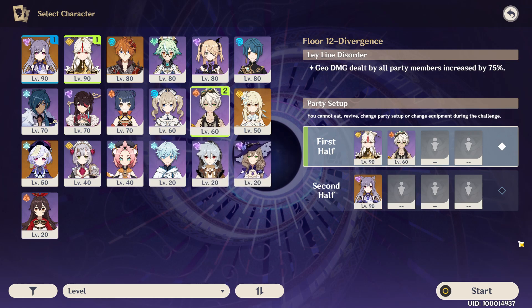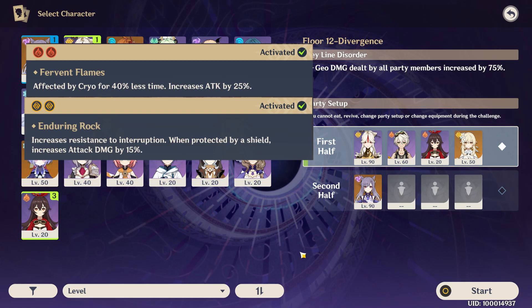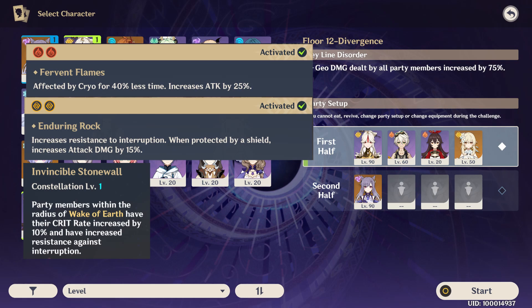So instead what I did is boost her as much as I could. That's why there's Bennett here for his insane attack boost, Amber mainly for the Pyro resonance — that's another 25% attack — but also to deal with the Electro Mage in Chamber 3. And then I also run Geo MC for the Geo resonance, that's another 15% extra damage whenever I pick up a crystal. She also helps breaking shields and containing the charging Geo dudes with her ultimate, plus as long as you stay within her ultimate, you get 10% bonus crit rate from her constellation 1. So that's team 1, entirely centered around one strong Geo DPS.